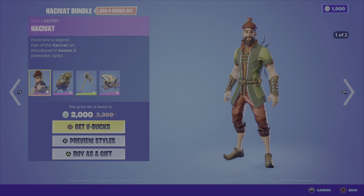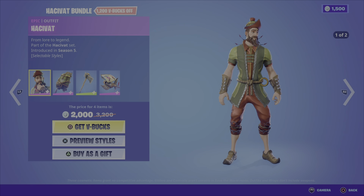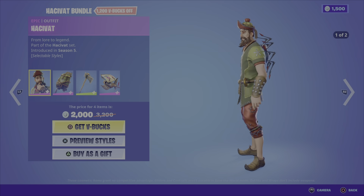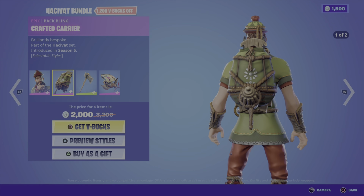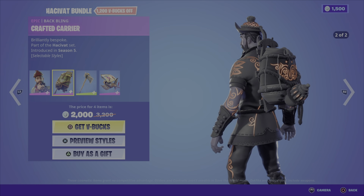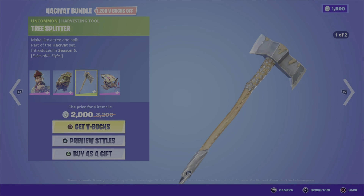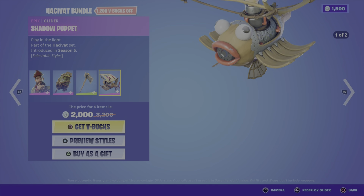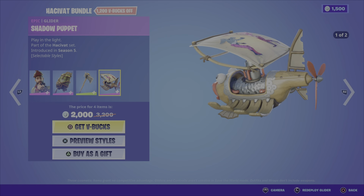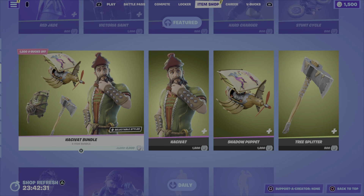Then we have the Hasabat bundle. The Hasabat outfit comes in two different styles: a normal outfit and a creepy looking evil style. We have the Crafted Carrier back bling — a nice match for the outfit — also in two styles. These are from Season 5. We also have the Tree Splitter pickaxe in two styles, and the Shadow Puppet glider — a bizarro looking flying fish — also in two styles. This bundle can be yours for 2,000 V-Bucks, and you can pick up the outfit, glider, or pickaxe on their own.